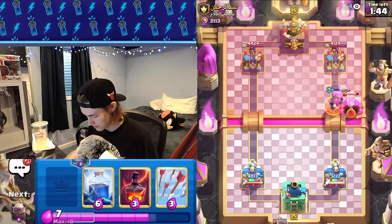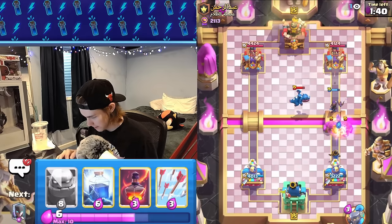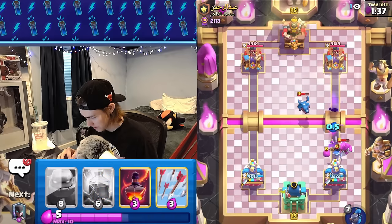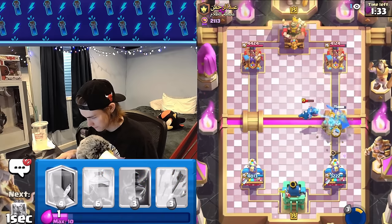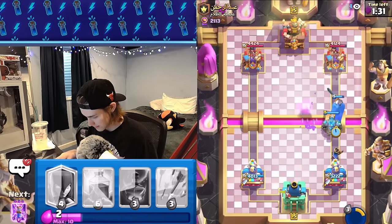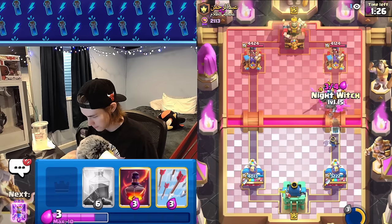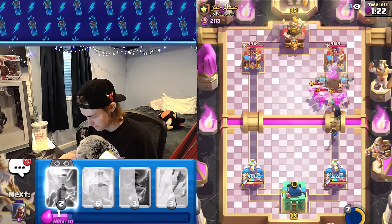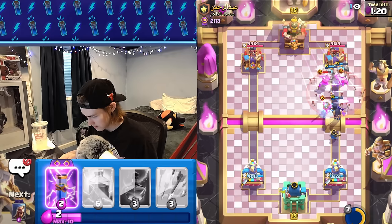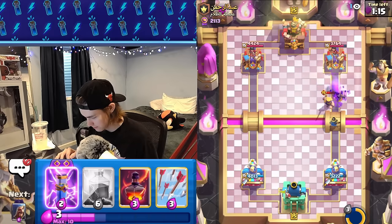We push back the e-dragon. We pop LP ability, then go golem. E-dragon is one of his best defenses for that type of push. He also has e-barbs but we kind of have to go golem — we have to. Let's see if we can get another LP ability. We try to spam it but it's very risky. We go void to cycle. We're not going to get a situation where we can void and get away with it easily.